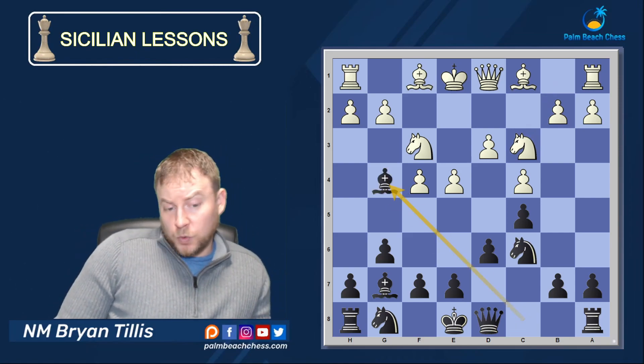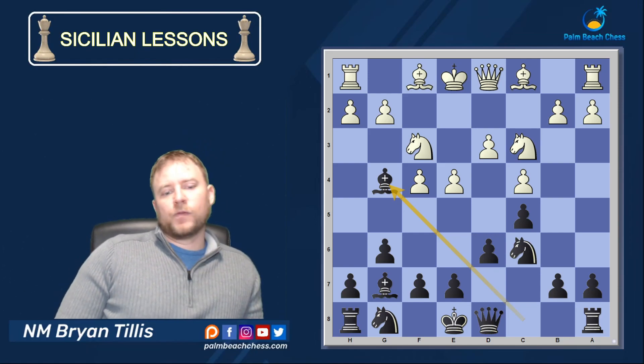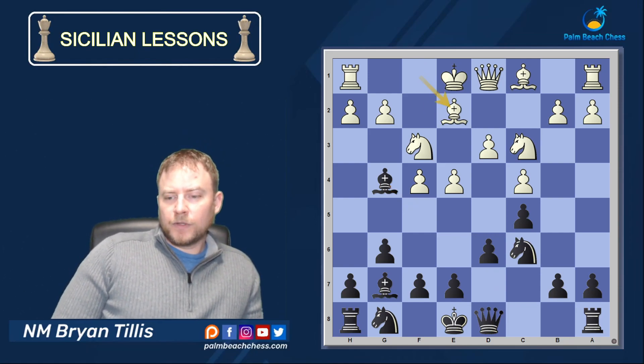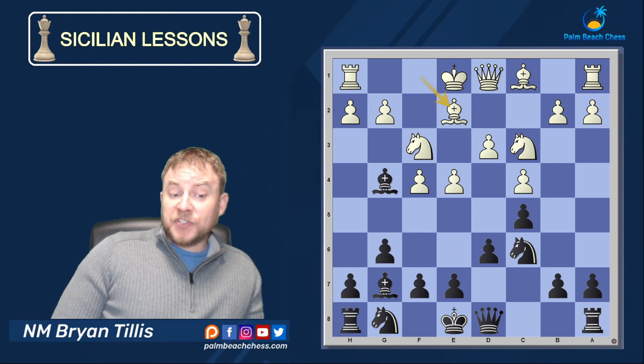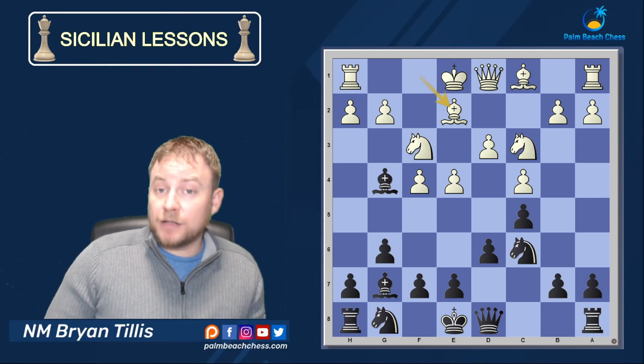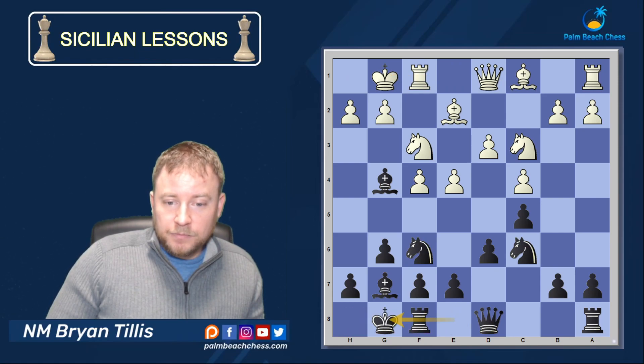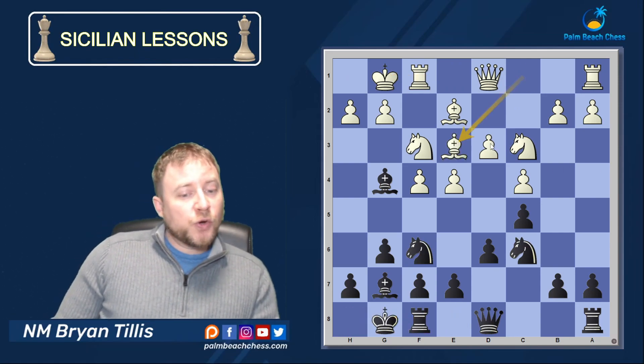The only piece that could be a problem for me is this Knight, so I immediately play Bishop g4 — just get rid of that guy — and then I have even more control over D4. Notice I'm not going to take immediately on F3; I want him to play H3 to waste time, and in the meantime I'll play Knight f6.